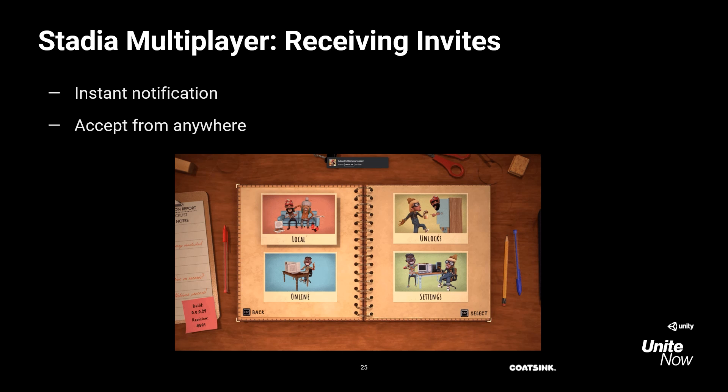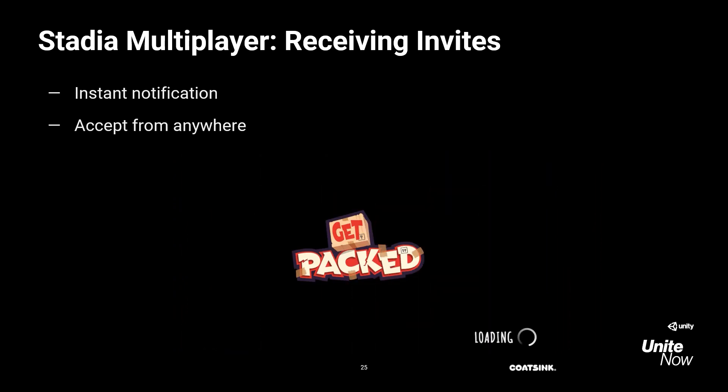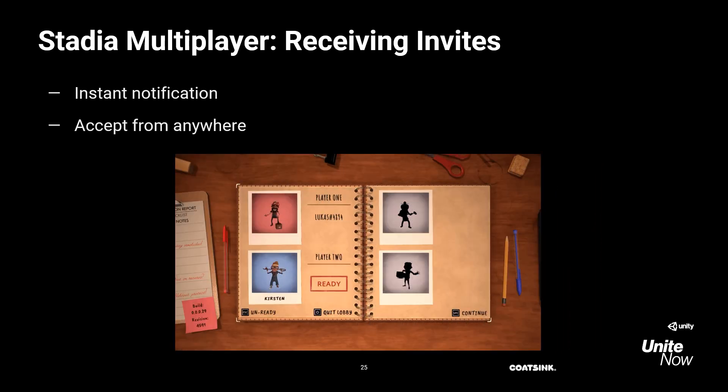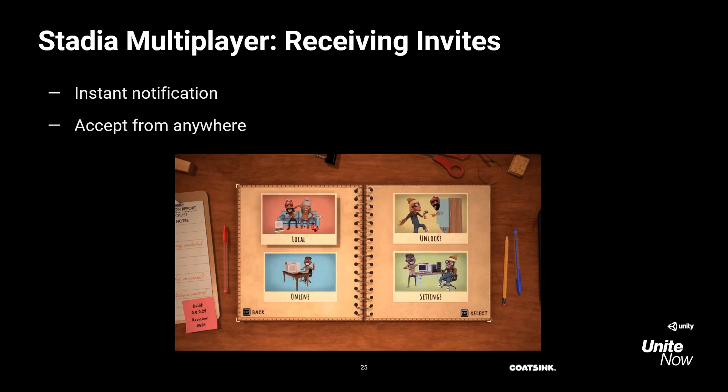Here's what it looks like when you get an invite. First, there's a notification at the top, and then pressing Shift+Tab shows you the invite fully. Then you can just click Accept and you're in. You can accept that invite from anywhere — in fact, you can even accept an invite without having the game open. When you accept it, it'll automatically launch the game and immediately put you in that online lobby.